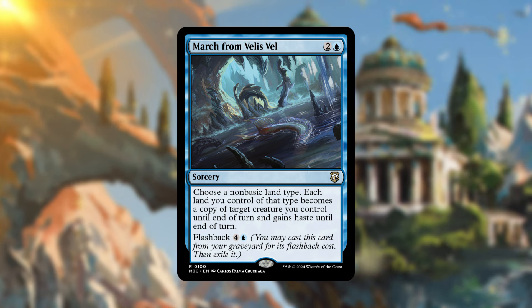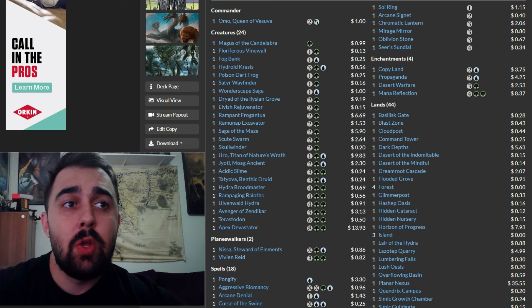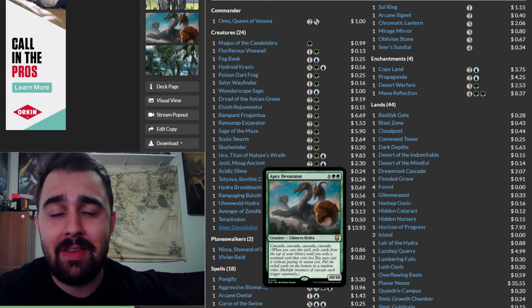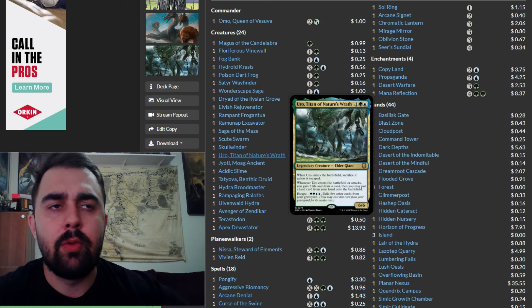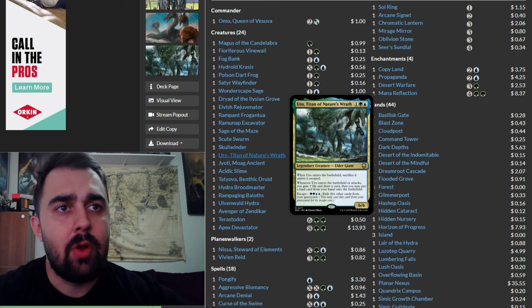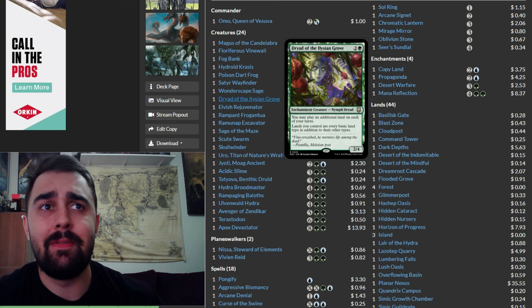Now let's focus on the deck itself — some reprints and cuts. There are a lot of really good reprints. Apex Devastator is an excellent choice as a great game closer with cascade, cascade, cascade, cascade, and you can probably get it out fast with the ramp this deck provides. Uro, Titan of Nature's Wrath is another excellent reprint that ramps you further and when escaped lets you swing, put more lands on the battlefield, gain life, and draw cards. Dryad of the Ilysian Grove is great because you can play additional lands and lands tap for every mana type, so you're mana-fixed for the rest of the game.